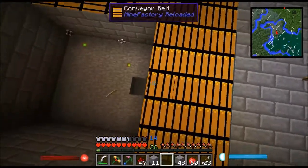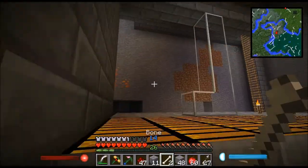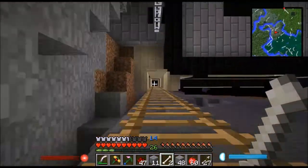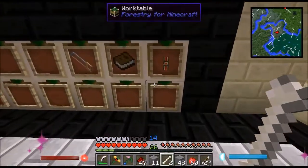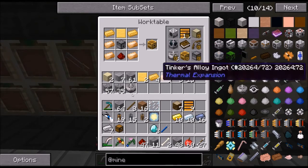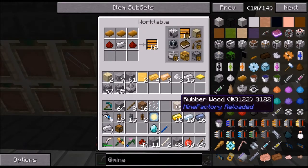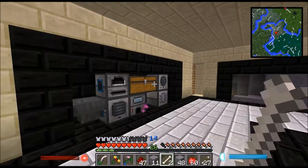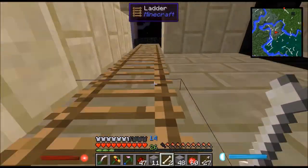I've also put these conveyor belts — you've probably seen them by now. And these are pretty easy to craft. It's just some rubber bars, which you get from those rubber trees I showed you, and redstone and iron. And you get 16 of them, so they're pretty cheap — kind of a bit too cheap at my taste. But that's okay.